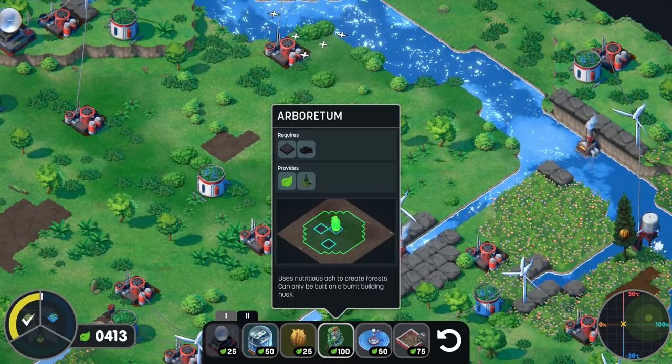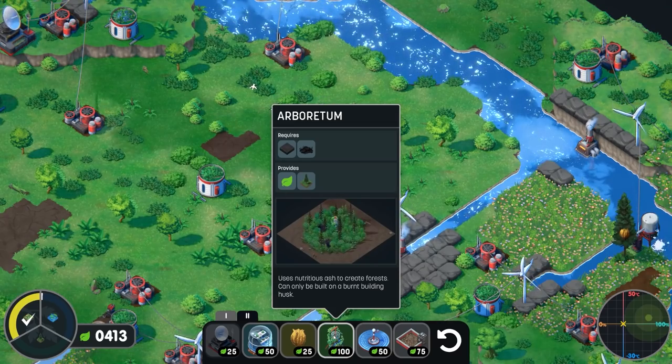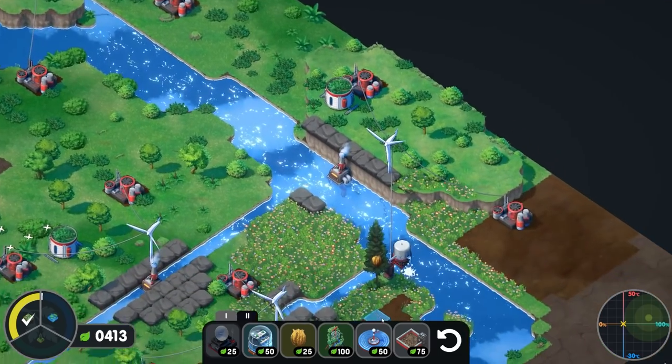We have successfully completed the first biome — the grasslands! But what about trees? Well, to create trees you need an arboretum. An arboretum requires destroyed earth — burnt earth. And how do you do that? Well, you have to set things on fire, sadly.